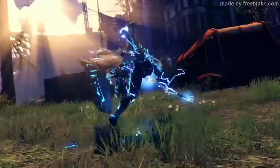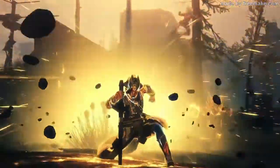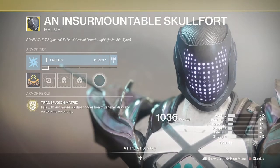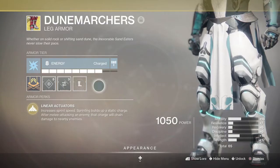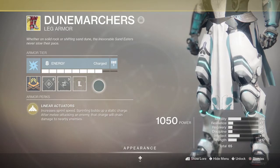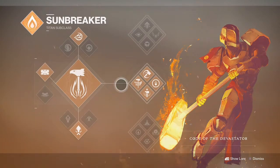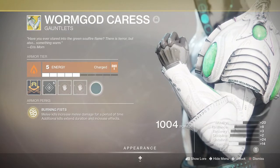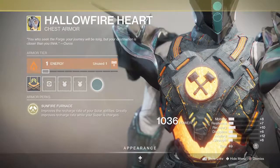For Titans, these are the least complex options — sound off below with any better suggestions. Striker Titans will want the Insurmountable Skullfort, paired with the middle tree Code of the Missile and Ballistic Slam. Due Marchers are also a great call, as both will offer some form of unlimited melees. Sunbreakers will want to consider using the exotic Worm God Caress with the Hammer Throw melee ability, offering insane one-shot melees on even the highest tier enemies. You can also add the Solar Plexus artifact mod for even more damage, or for a more laid-back option, Hallowfire Heart is good for increased ability regen speed.